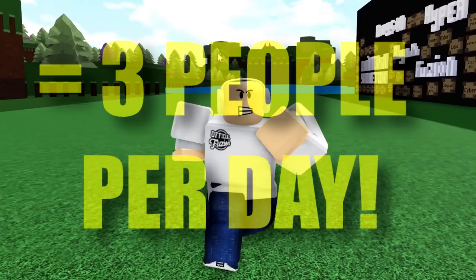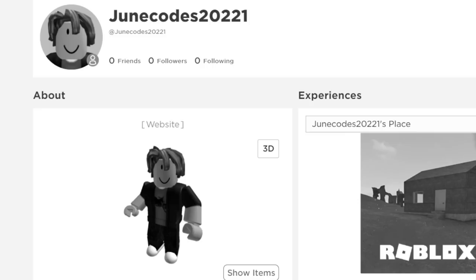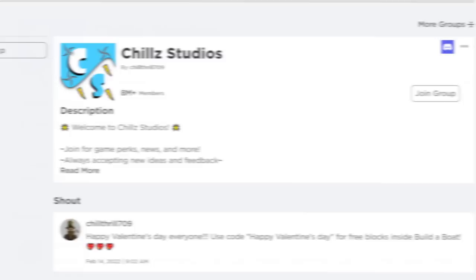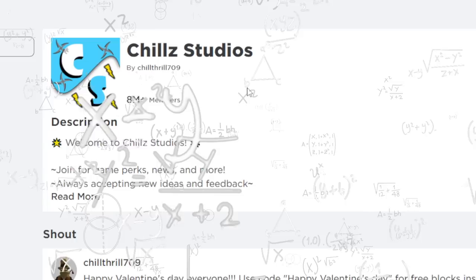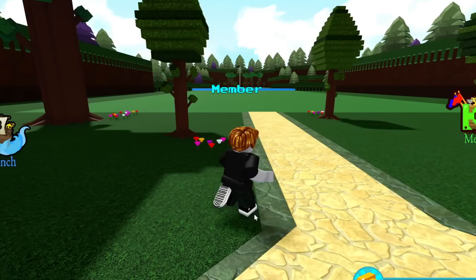Let's hop straight into these codes. I just made a brand new Roblox account to redeem these codes on. The first thing I'm going to do before redeeming any code is join the Chill Studios Roblox group, because joining automatically gets you free stuff. I joined — that's all that matters. Then obviously step three is go ahead and play Build a Boat for Treasure.